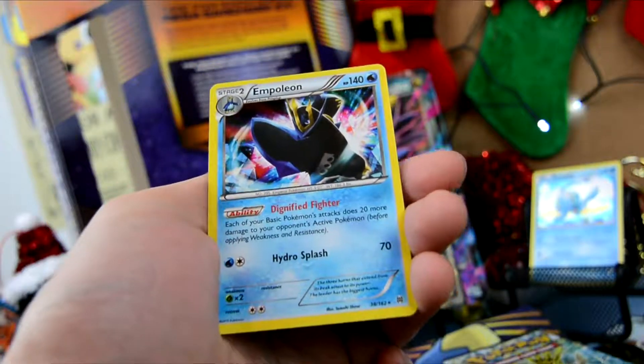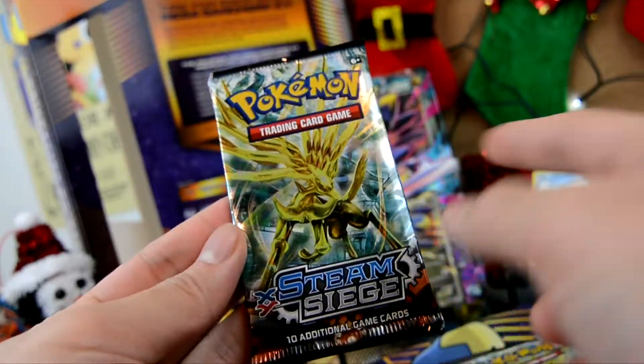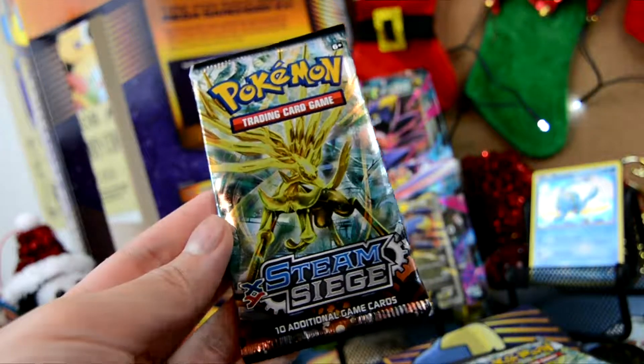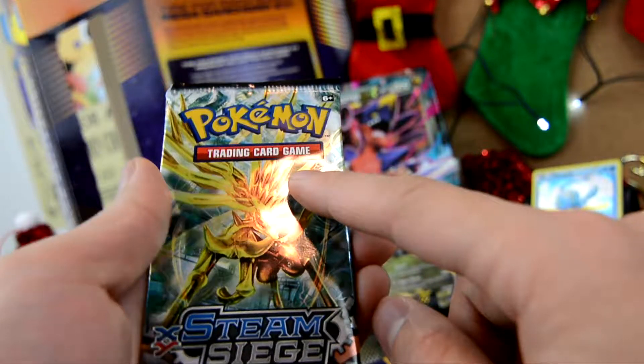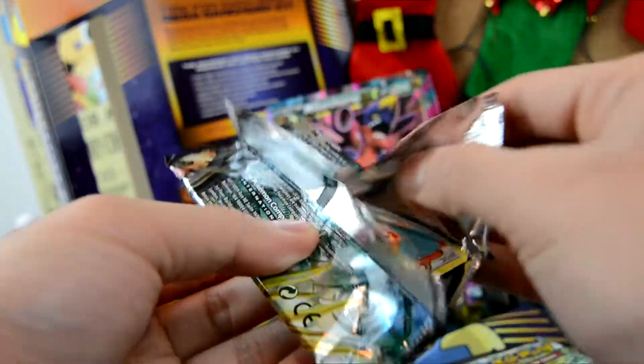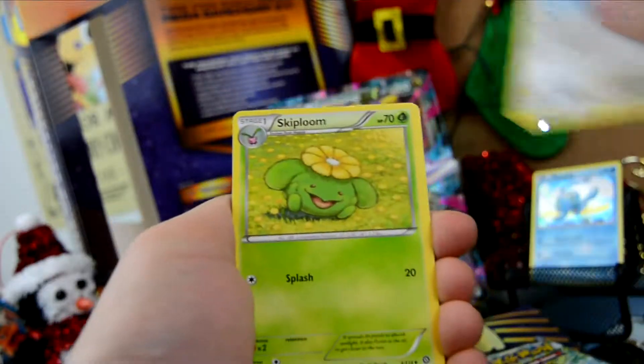Pikachu, I see you! We got a Frogadier, another Frogadier, a Haunter, Granbull, Pikachu, Hoothoot, Remoraid, Talonflame, Scatterbug. Oh nice — we have a Reverse Holo Special Energy, Burning Energy, Burning Energy. And what is our rare here? We have an Ampharos. Not too bad.